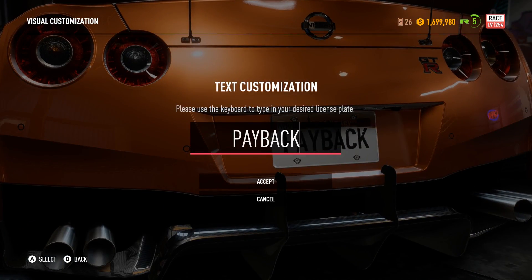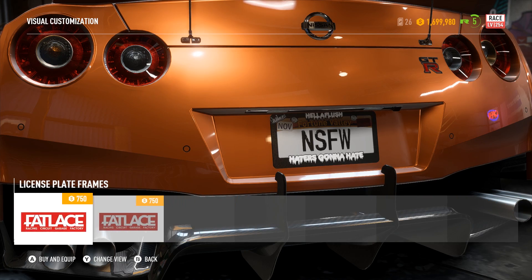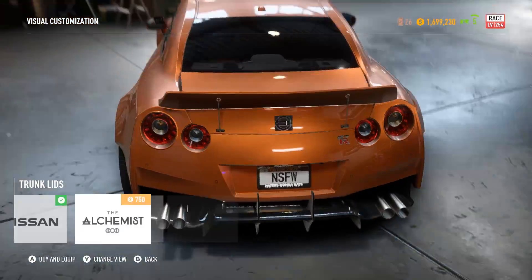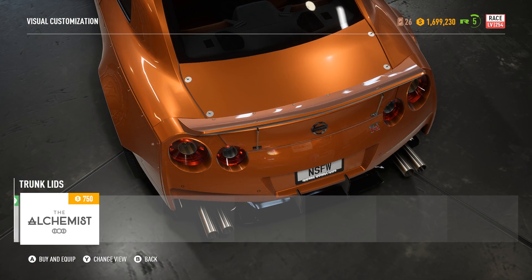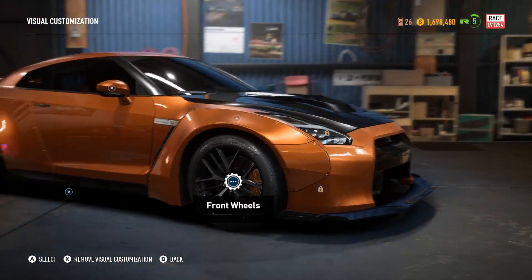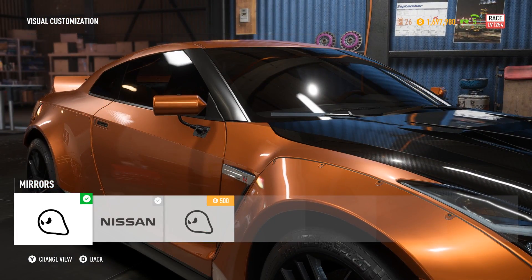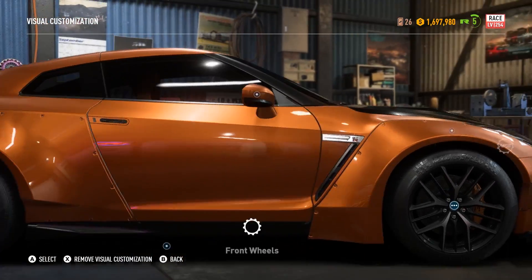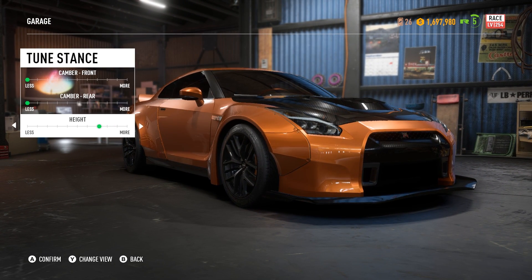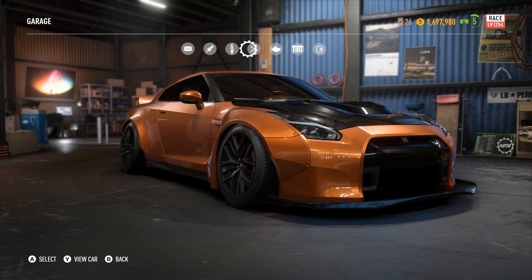The last game did have great customization especially for this R35 GTR, but having the ability to go really in depth with it is something I was asking for and something I really appreciate in this game. One thing I really struggled with on this build was finding the right parts for each thing — there's a lot of choice, especially with this specific car. I'd say it's one of the better cars for customization. I went through so many rims to finally settle on the ones I chose, and honestly I'm not 100% happy with it.